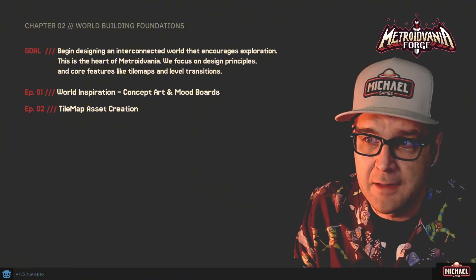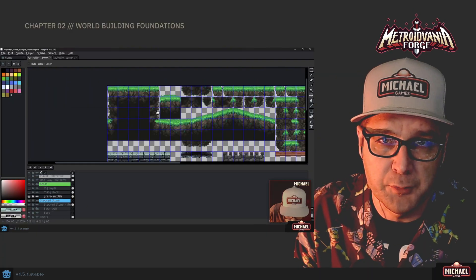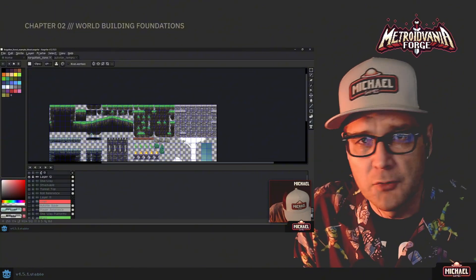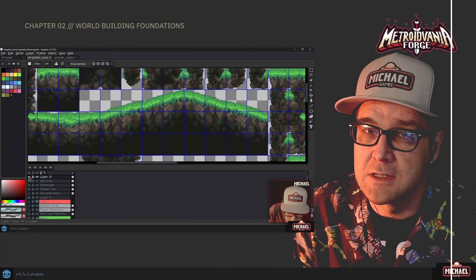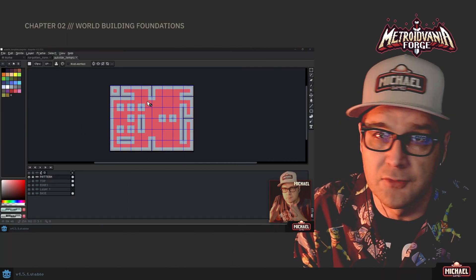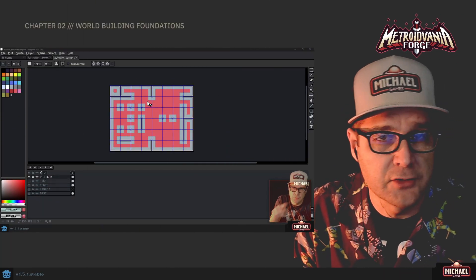In episode 2 we will be in Aseprite creating sprite sheets, talking about the methodologies I use. We'll talk about two different kinds of sprite sheets — creating general tiles, shapes, and platforms that you can use, as well as auto tile creation. I'll share some templates as well.